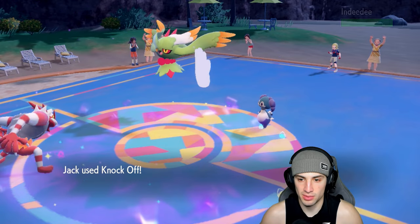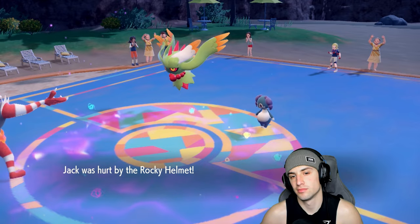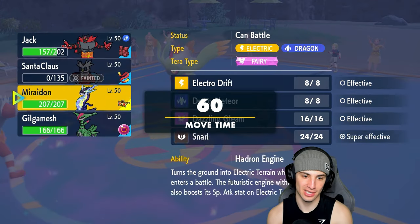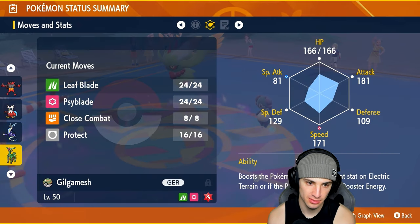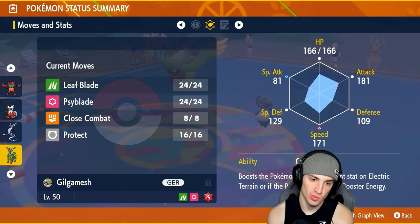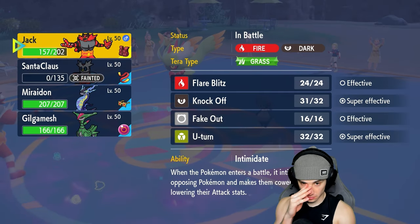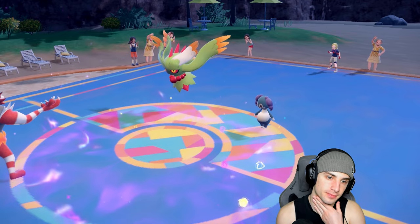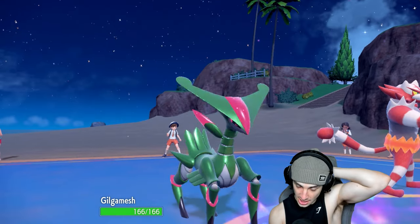Can Knock Off KO? Please and thank you... Indeedee gets knocked out! But they get a speed boost from the KO. And they have Protect — okay, all right, they have Protect. So from here I'm just going to Protect Iron Leaves and U-Turn pivot out of there with Incineroar, looking for the KO.